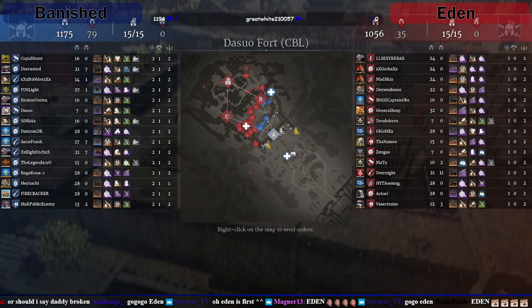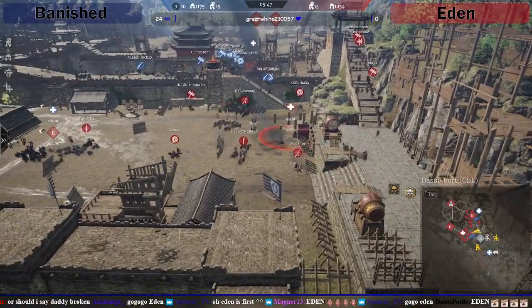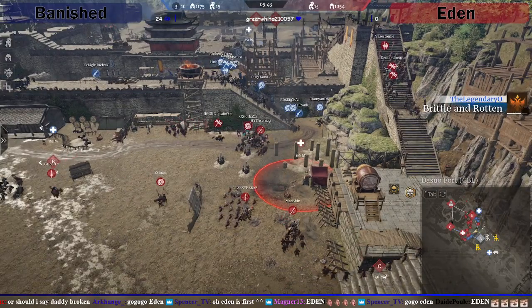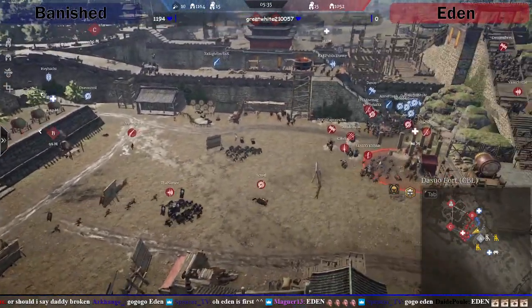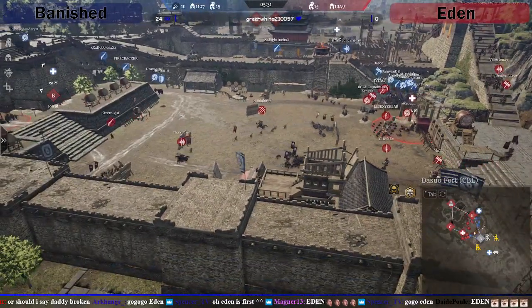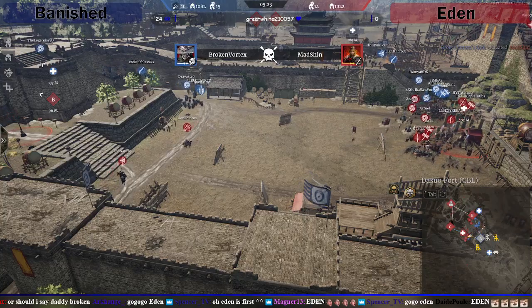Interesting — Eden have no cavalry up. Both sides have no cavalry up, but that means Eden won't be able to quickly rotate. If Banished can take an engagement and win it decisively, the guys up here are going to take a long time to get down and join the fight. They've got three units up there doing nothing. The bow stairs push is probably going to get crushed by Banished, but then these guys should have free reign — might be a good idea to push B now.